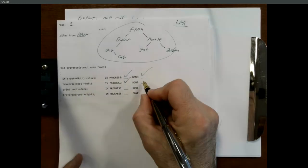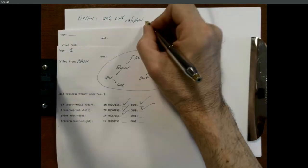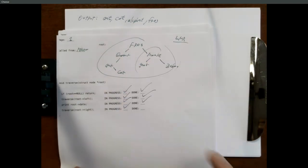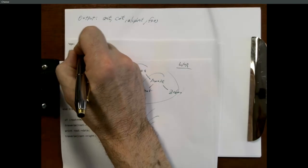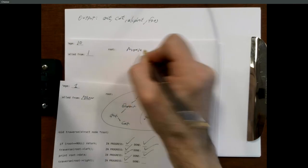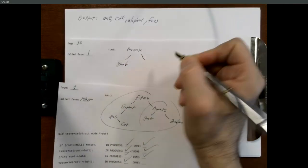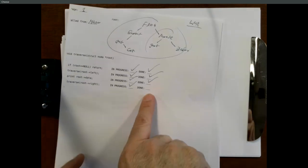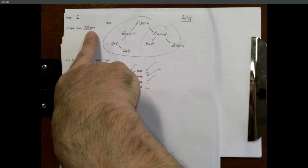In call frame one, we were in the middle of traversing root->left — we just finished that. Now we print the root data: frog. Now we have to traverse the right subtree, which is all of mouse, gnat, zebra. That's a new call frame called from one, and we'll do the same thing — this will make a series of recursive calls that will ultimately print gnat, then mouse, then zebra. That's our whole traversal. When that's done and returns, we'll return from here back to our original caller, which was main.